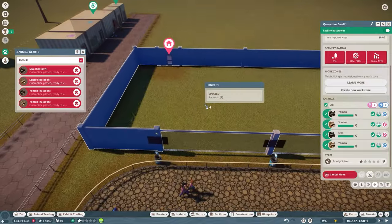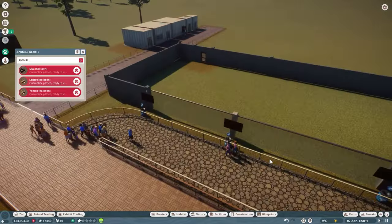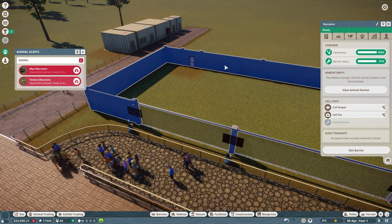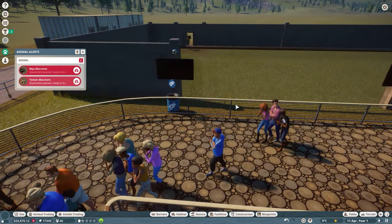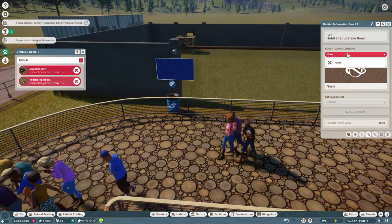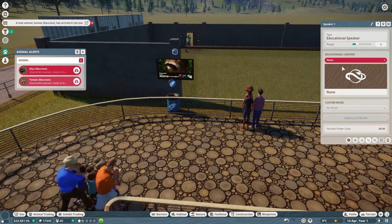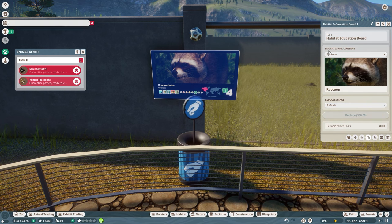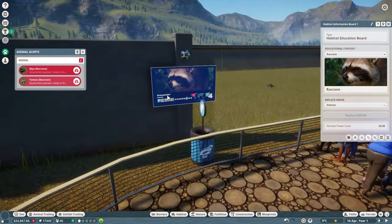I'm going to unpause for a second — guests are standing looking at nothing but it's fine. Whilst we're waiting for staff to bring the animals, I'm going to rename this enclosure 'Raccoons'. Once they get dropped in I can start assigning the species. To assign a species, click on the education board and under educational content drop down the list. Because we've only got raccoons that's what we're selecting.